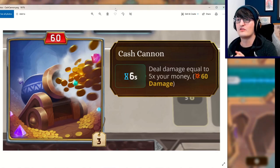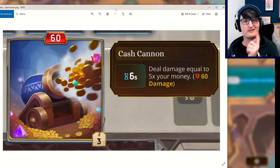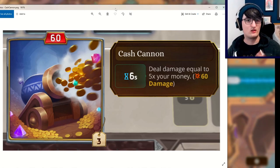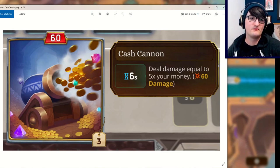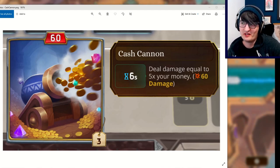Is 60 damage the max or the min? It's neither. These screenshots were taken from Greg just being in-game. At this point he would have had 60 divided by 5, which is 12 gold. It changes what it says depending on how much you have. Cash Cannon is just a really obvious synergy — you build up more money, it does more damage.